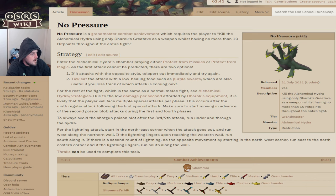Reading the strategy: enter the Alchemical Hydra's Chamber praying either Protect from Missiles or Protect from Magic. As the first attack cannot be predicted, there are two options. One, if it attacks with the opposite style, teleport out immediately and try again. Two, tick-eat that attack with low healing food such as Purple Sweets, which are also useful if you lose track of which attack is coming next. There is a third option which we're using: wearing a high range defense bonus set when we first go in and praying Mage every time — it shouldn't hit too hard on us. That's what we're going to be using for this guide, and it's worked well.